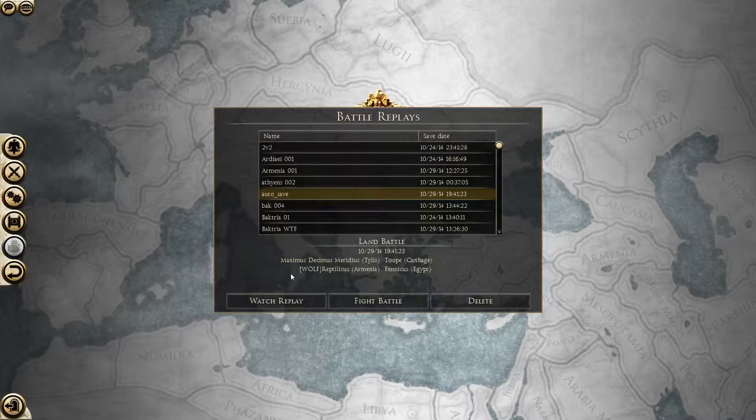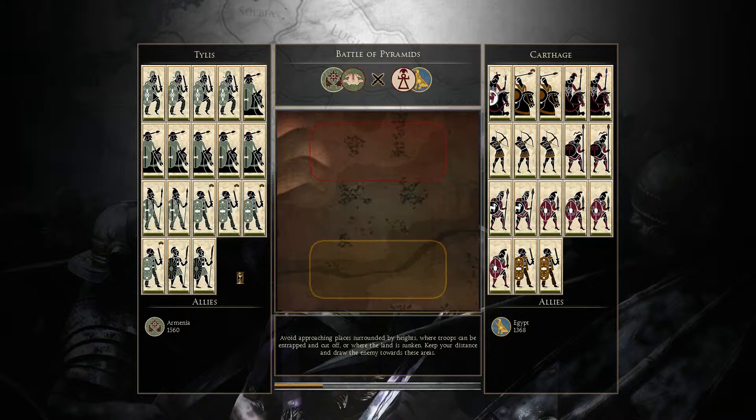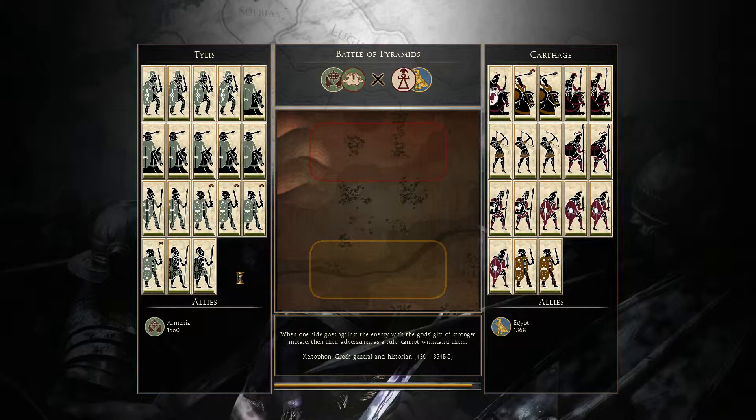Here's the replay commentary, with me commanding Tyrus, Reptilicus commanding Armenia, Taupe commanding Carthage, and Fenicus commanding Egypt. My Tyrus build is visible, but we can't really see the builds of Egypt and Armenia, so I'll go over them as we start. It's the Battle of the Pyramids, a fairly balanced and nice map — pretty nice to look at, although it's a bit barren.